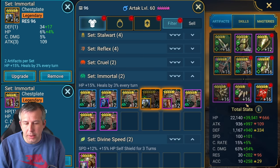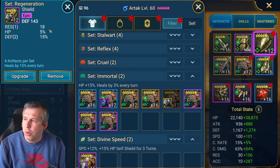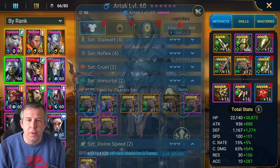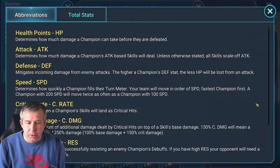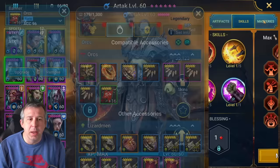Either HP or defense would work fine - you want to get your HP up because that's where he does his damage, but defense will also help him stay alive. Speed on the boots, and then I was basically looking for defensive substat rolls: speed, accuracy, HP percent - all that type of stuff. This is just gear I farmed over time. We're looking for at least a couple hundred speed, a good amount of health, good amount of defense, and enough accuracy to land his burns.